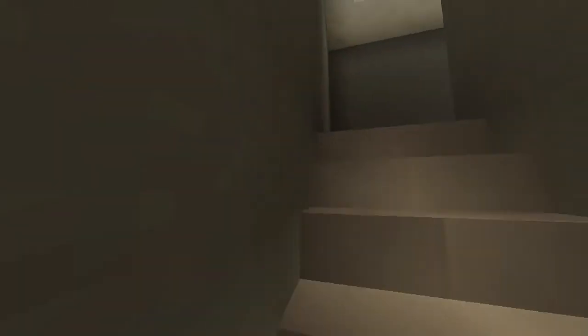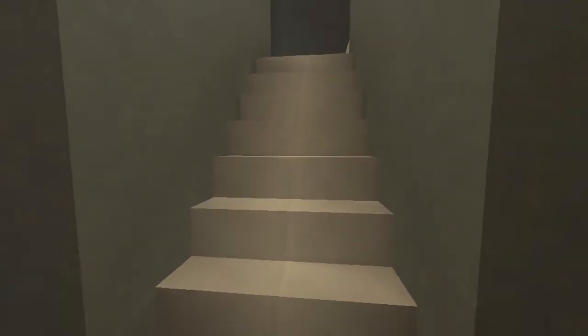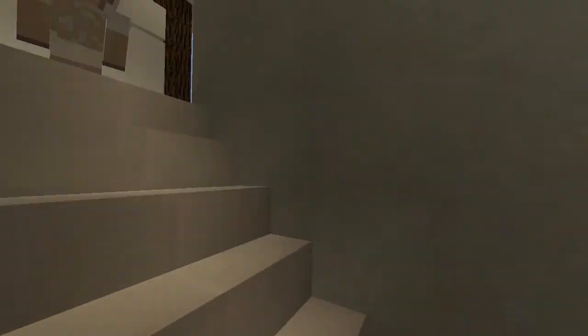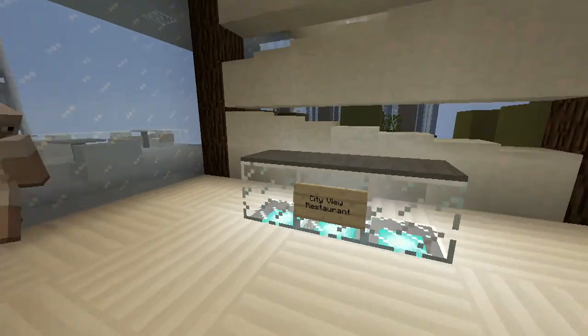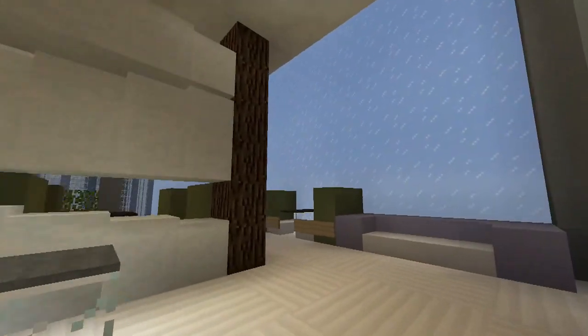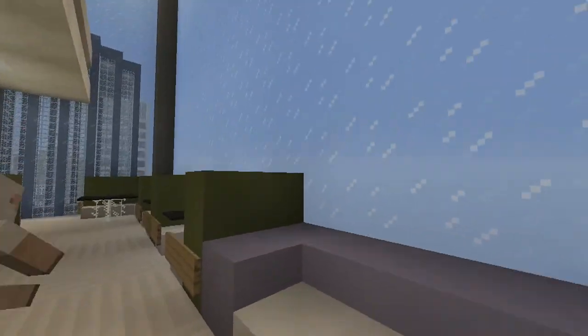On this floor, there's nothing here because SP's apartment took up another floor. He's our host. City View Restaurant right here — this is a very modern restaurant that literally has a view of the city.